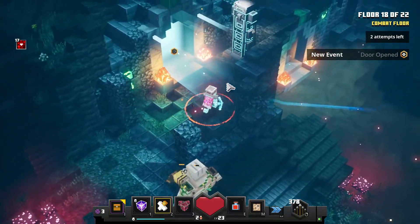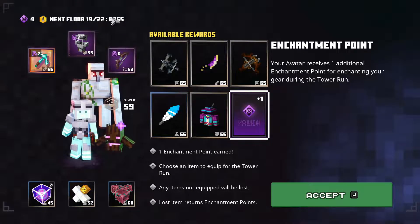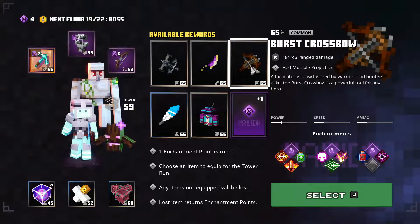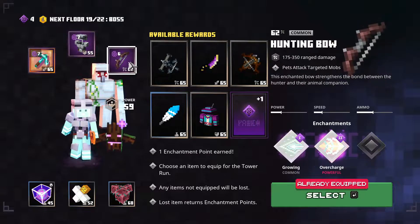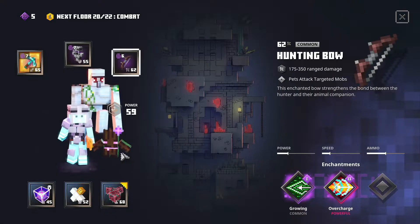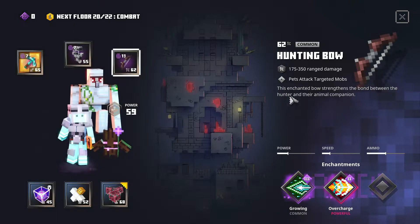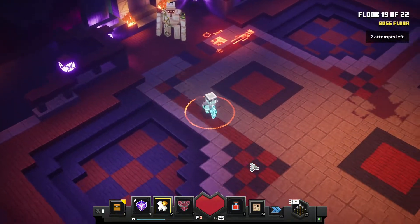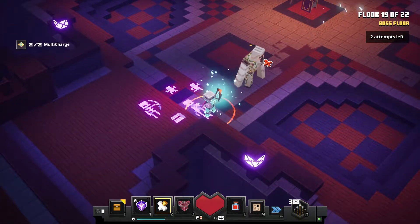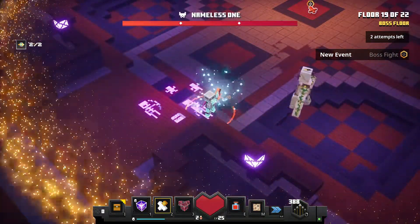I've just completed floor 18 — we're getting really close to the top and we've got a second boss. I could upgrade my bow but I just got this new one, so I'm just going to grab an extra enchantment level and use that on my growing. Then we can go fight the boss. The second boss is usually a lot harder than the first one, so I'm going to get my bow ready. Let's see who it is.